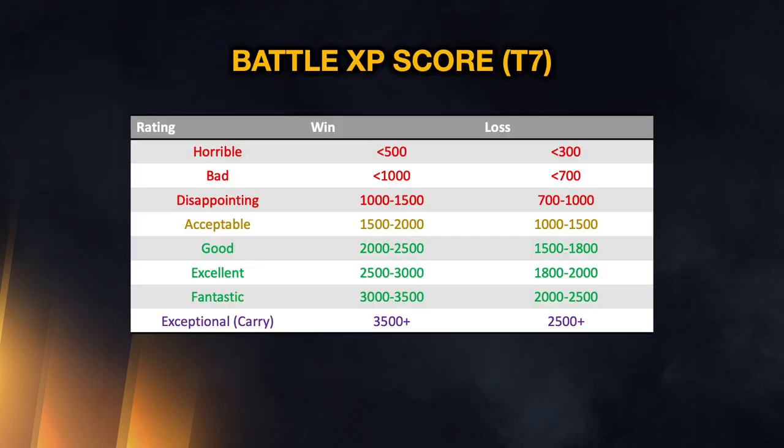Looking at a personal scoreboard, in a win and a loss you get different amounts of XP, because if you win a battle you automatically get 50% extra XP even though you didn't earn it. That's why the XP available in the statistics screen is unusable — it includes that bonus plus a premium bonus, making it useless for comparison.